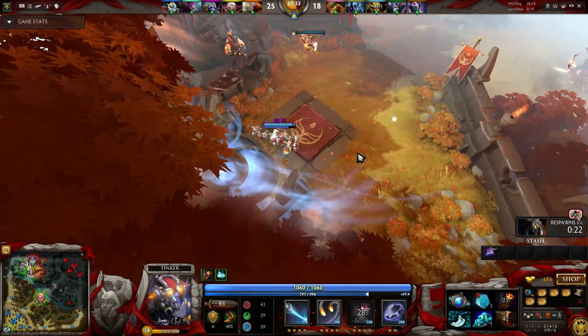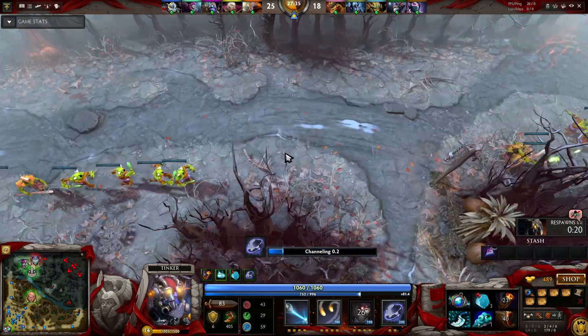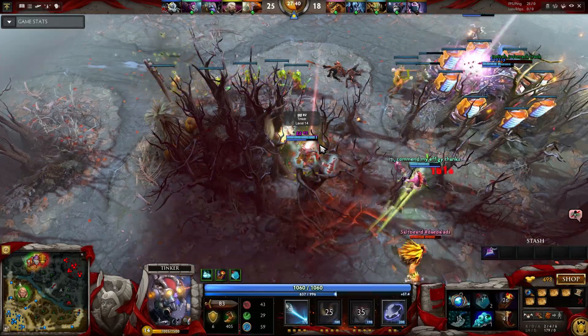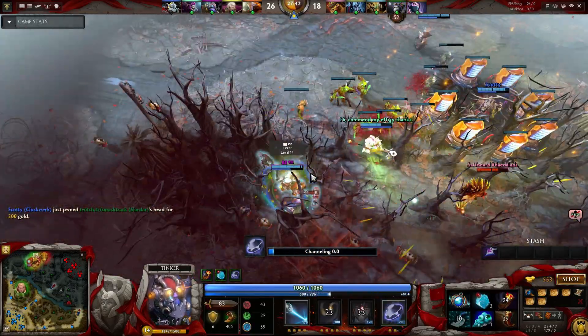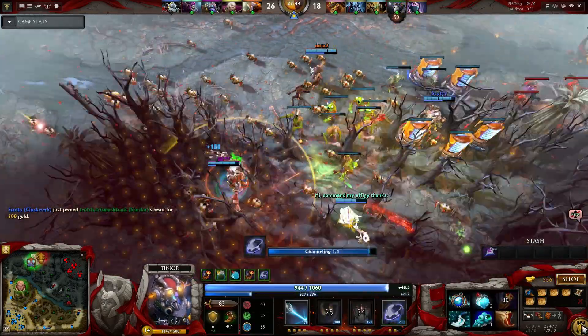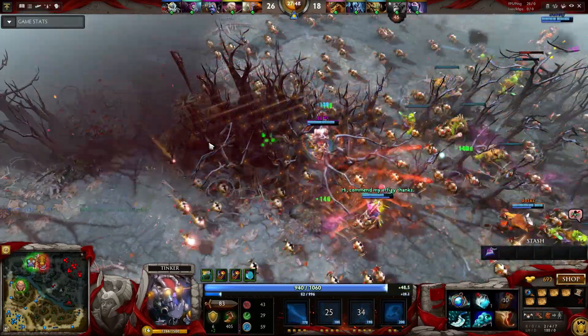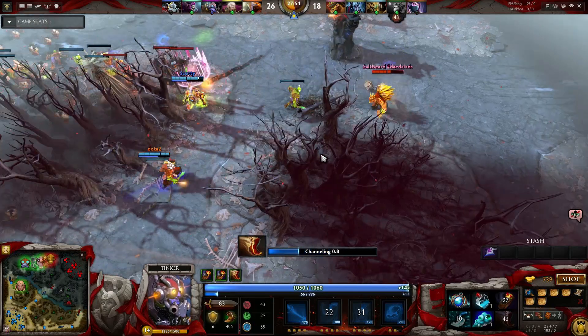The best example of pushing is getting Blink Dagger on Tinker to push lanes. Blink will allow you to go to a safe place in the trees while pushing the lane. When pushing alone, it is very easy for the enemy to sneak up on you, kill you, push back the lane, and essentially take your farm. Then they can push their own waves while only having to worry about 4 heroes instead of 5.